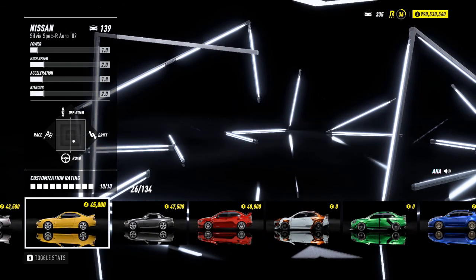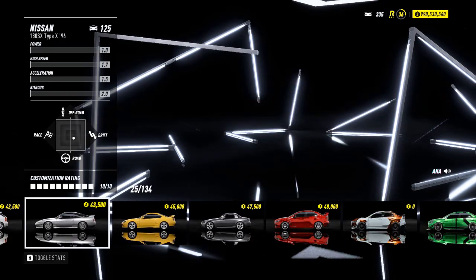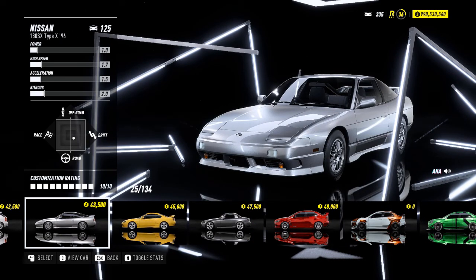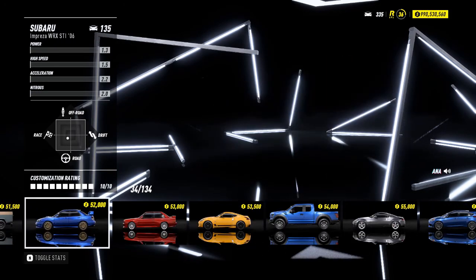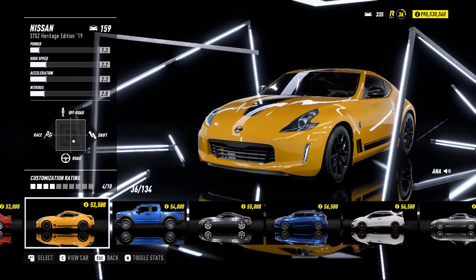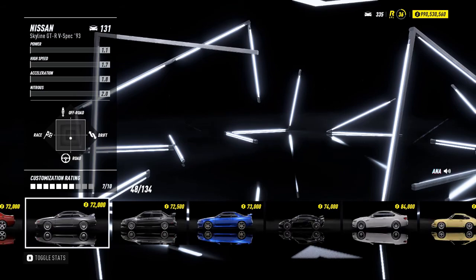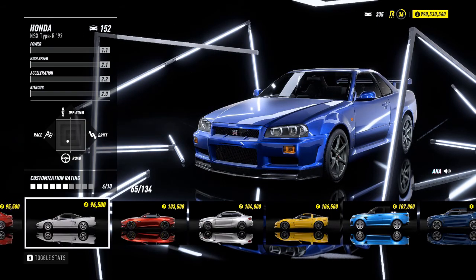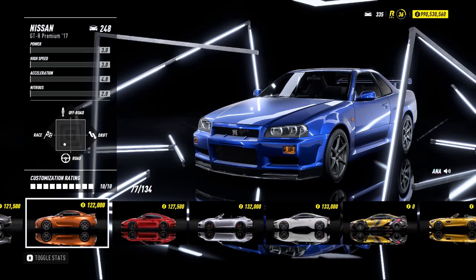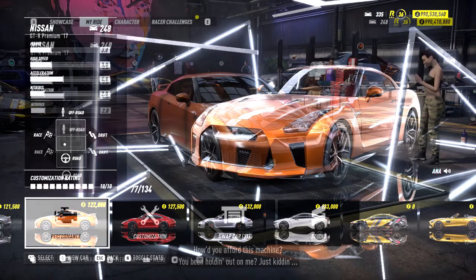Of course a Nissan S15, maybe a Mazda RX7, or maybe a 180SX Type X. But Drift came into Transformers Age of Extinction in 2014, so we're going to go with a modern Japanese car. In my opinion, the R35 GTR suits Drift perfectly, so we're going with the R35 GTR.